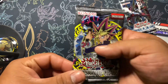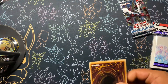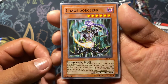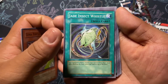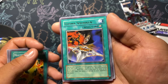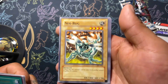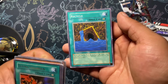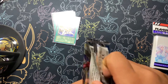I'll do this one first. I got Chaos Sorcerer — that's cool. I don't even remember that one. Jade Insect Whistle, Multiplication of Ants, Fulmon Shuriken, and Hyper Hammer Hand. A Neo-Park, Crickle Fairy, and Recycle. That's what we should be doing — make sure to recycle, everybody. Save the world.